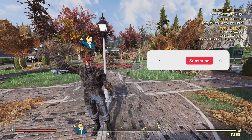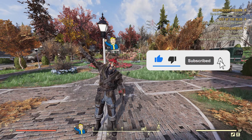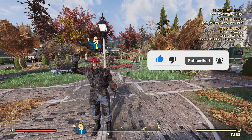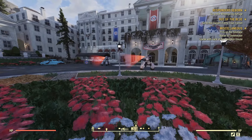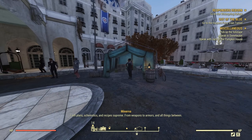Hello friends and family, and welcome back to another Fallout 76 video. Today we're just talking about how Minerva is back in the vicinity — she will be found at White Springs Resort. We're going to have a look at what she has.